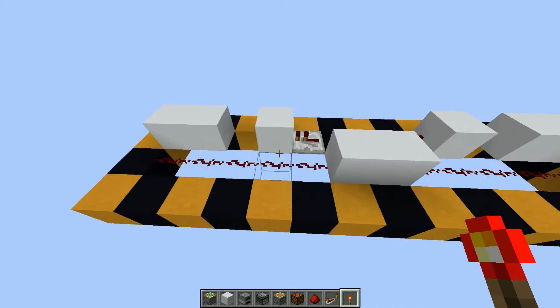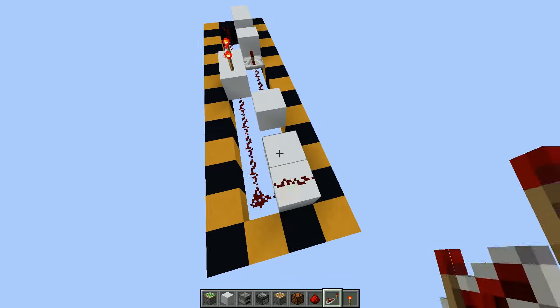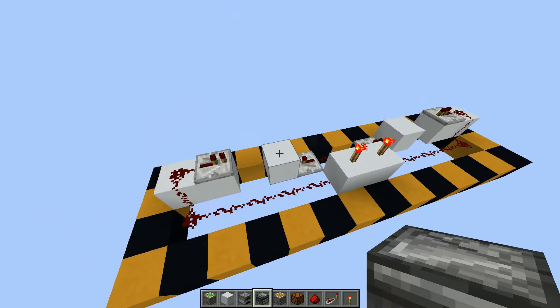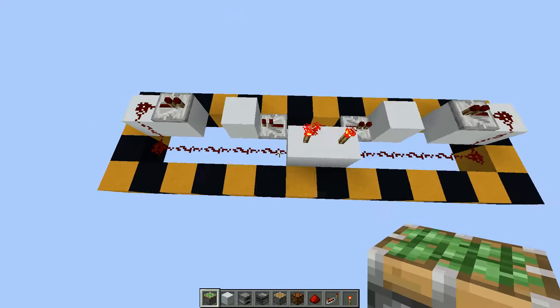Then on the next layer you can place 2 redstone torches, redstone dust and a repeater on both sides. Then you can place pistons like this.